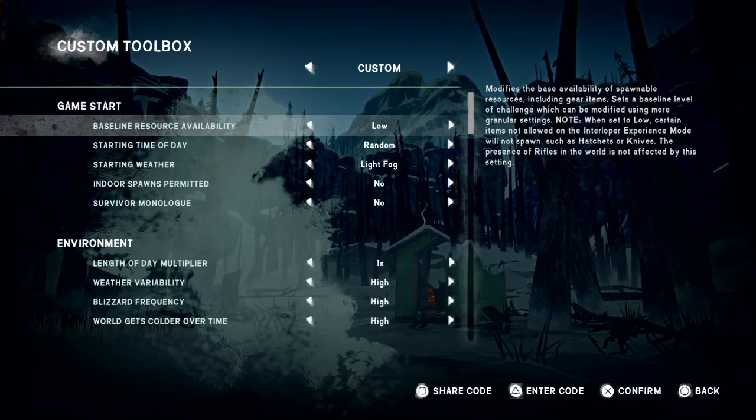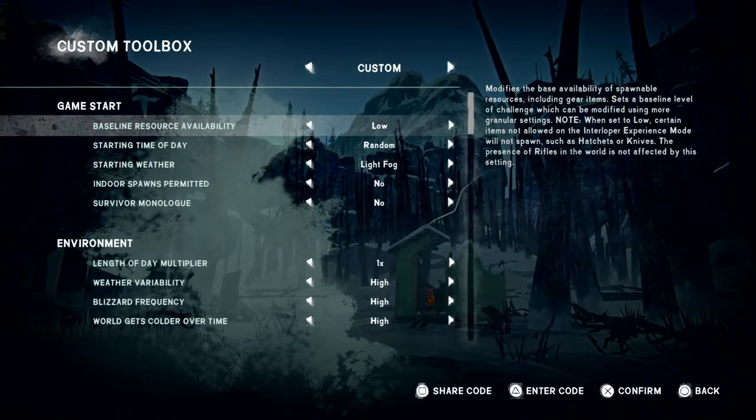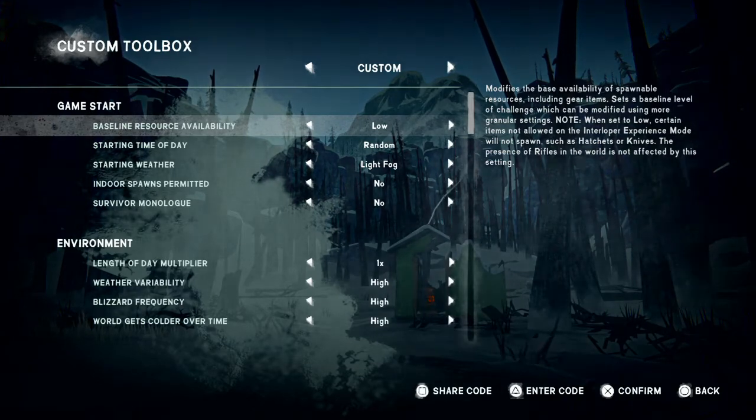No firearms are allowed, and there's no health recovery. Any condition you lose during this challenge cannot be regained through rest. The only way to recover condition is through emergency stims, which are extremely rare to find. On top of that, as soon as you use one you have to sleep it off, otherwise you lose even more condition. The goal is to survive 30 days.